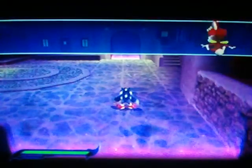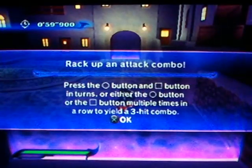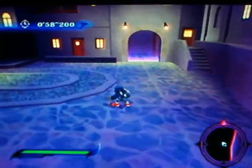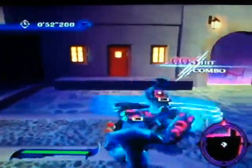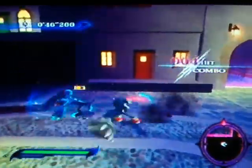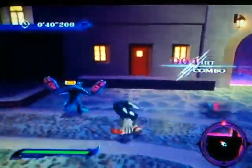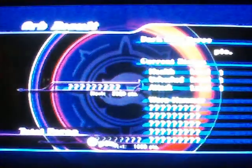Alright, so we gotta fight now. You can use square or circle to attack and there's different combos. I don't know any of the combos yet because I don't have any attacks yet. Usually there's like a fourth and fifth hit that you can do.